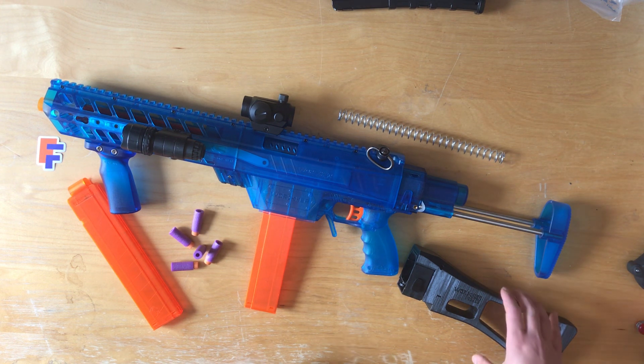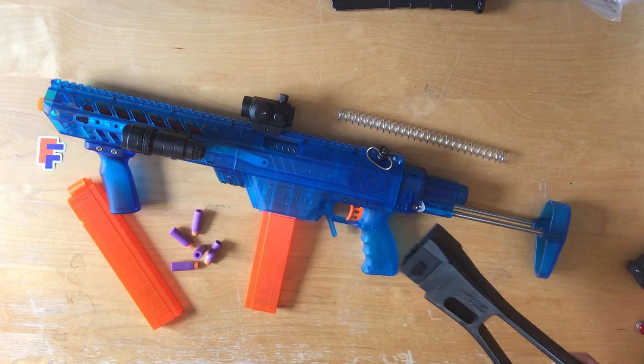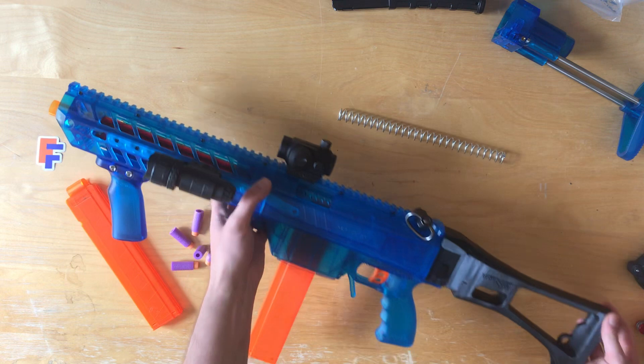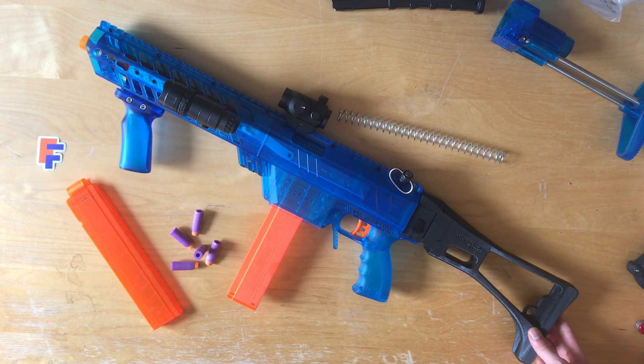I quite like the Worker Collapsible Skeleton Stock. I also like the way the blaster is see-through — I think that looks really nice and you can see your internal parts. It comes in clear, black, or blue. I went for blue because I didn't want black, and I thought blue was a bit more vibrant than clear.